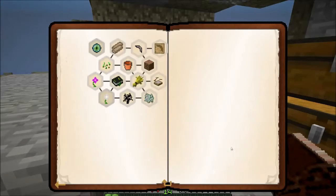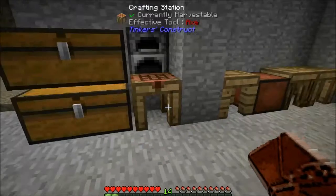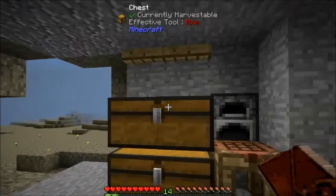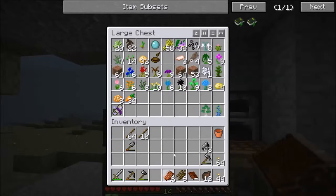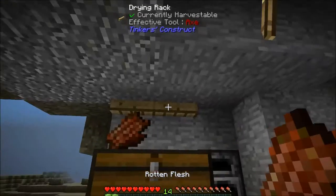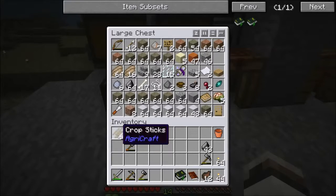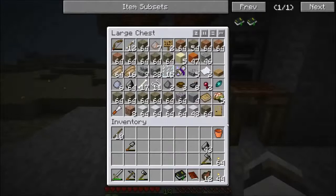Where to start in Botania? Well, first things first, we're going to need a petal apothecary. I've got some extras laying around. Let's grab this. Have I made a Botania book? I thought I did. I did. Okay. Might as well grab onto that. Dump these in here — I'll hold onto a little.